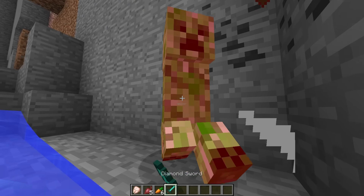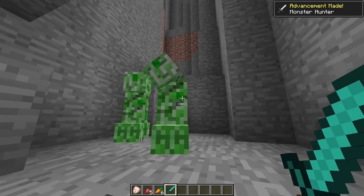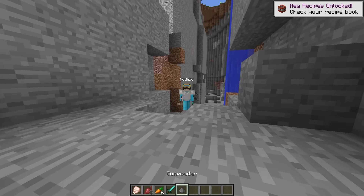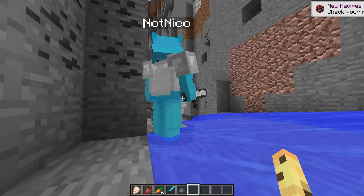Cash: Let's help him out by killing some of these guys. Get over here. Niko: It's my kitty helping me! Kitty, attack them, attack them. Cash: I will not allow you to hurt Niko. Let's go. Niko: What the heck? My kitty's so strong. Cash: You're welcome, Niko.